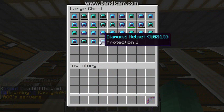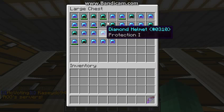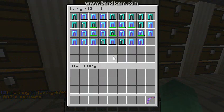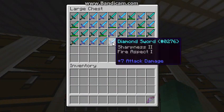Here we have all PvP loot — so all Prot 1 kit starter and kit PvP helmets, chest plates, leggings, and boots. And here we have the swords.